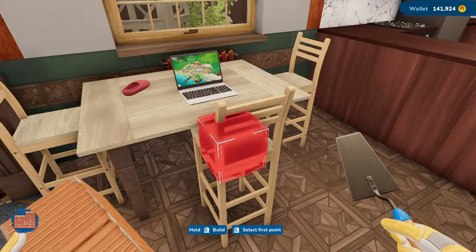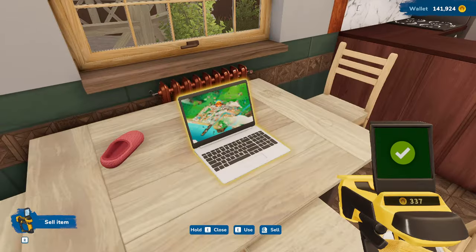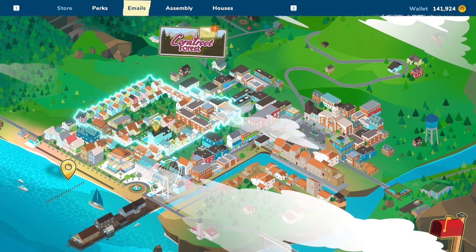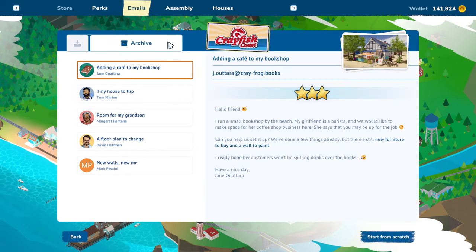All right, when you're in story mode it just takes a while to unlock. I'm just going to quickly show you. So let's go ahead and use our computer. Now I'm going to go to Crayfish Coast, I believe, and let's go to the archive.